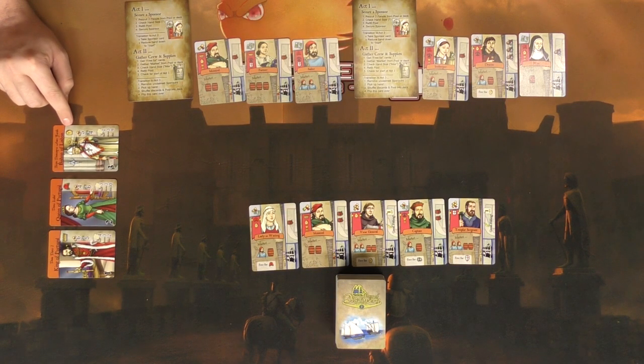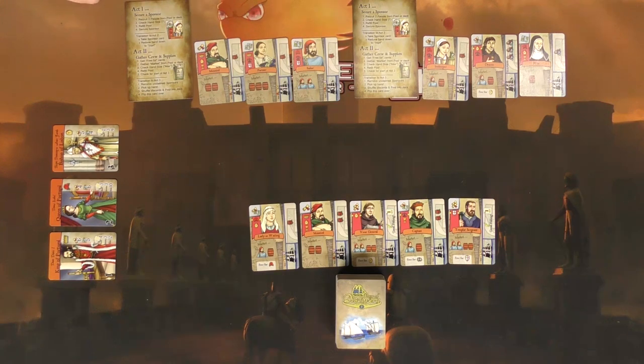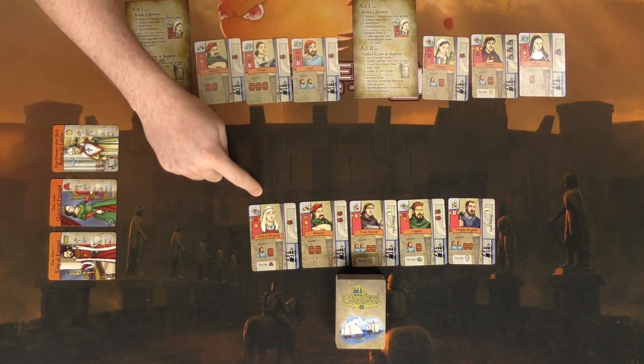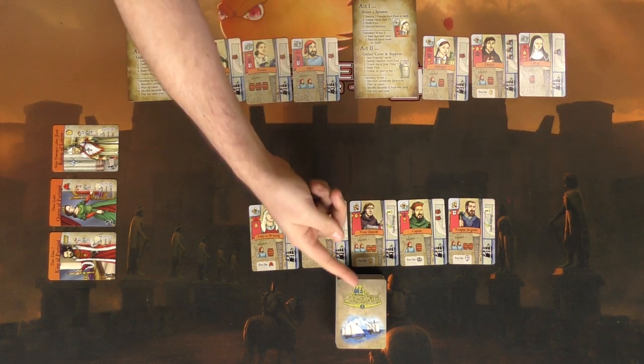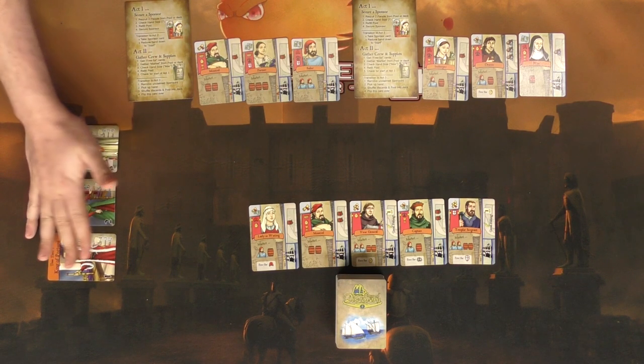We have our set of five cards out here which are the market. We're going to be playing the first phase: securing a sponsor. The sponsors have symbols on them, and the symbols on our cards represent the specific sponsor. Cards also have maps or scrolls in the top left corner — gather enough to facilitate a sponsor, take it, take three cards, and move on. On your turn you gather two cards from the market.